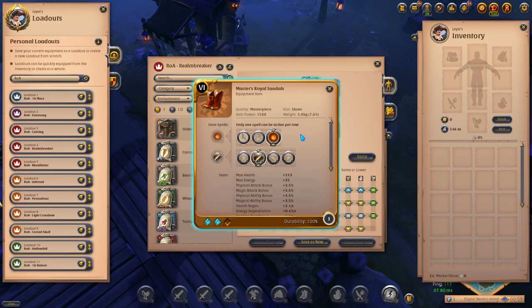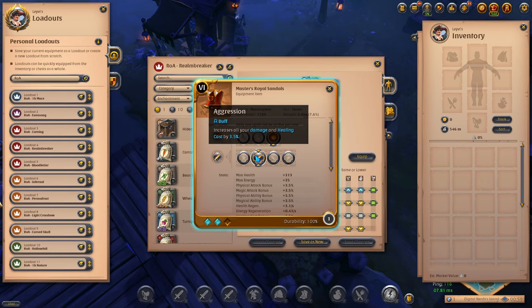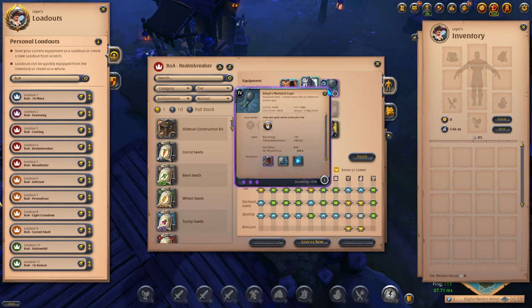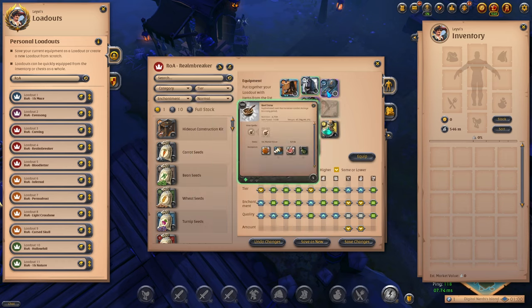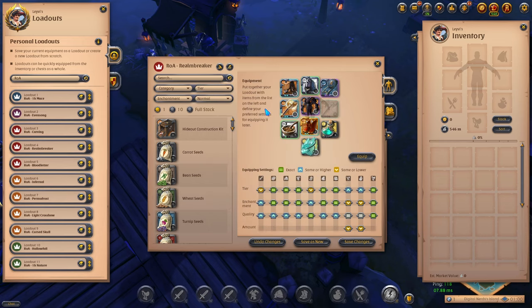To add to the already high burst damage this weapon has, you take the Royal Sandals to expand on that even further. Defenseless Rush will increase your damage whilst also providing a movement speed buff, and just like the Cowl you want to take the Aggression passive for even more damage. Since we have our energy source covered through our helmet and we want to stay in the fight as much as possible, you want to take the Martlock Cape for increased defenses. Beef Stew is our choice of food for increased damage, and resistance potions to help you stay in the enemy backline. Again with a tier 8 bag and the Spectral Pet.